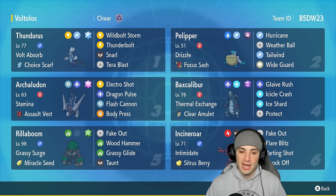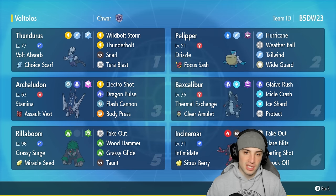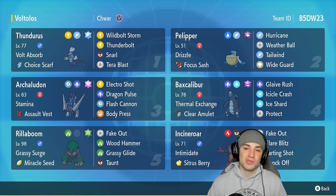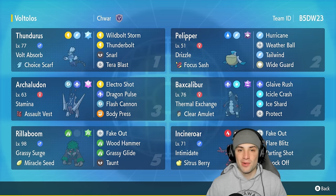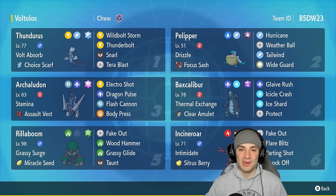Our final two Pokémon are the Fake Out brothers — Rillaboom and Incineroar. These guys are phenomenal in ranked battles. You can set terrain, you can drop attack, you can Fake Out, and with both of them on your team you get constant Fake Outs at all times. The rental code is in the top right corner. Without further ado, let's hop into our first match showcasing this Archaludon and Baxcalibur team in ranked regulation F.